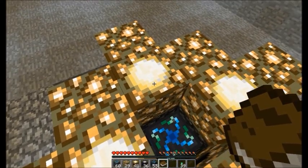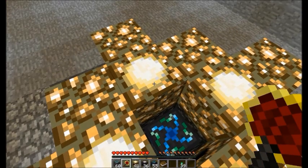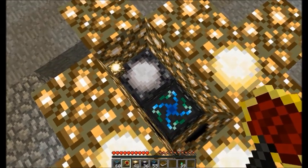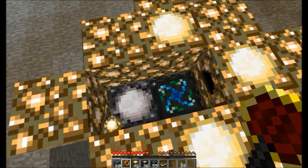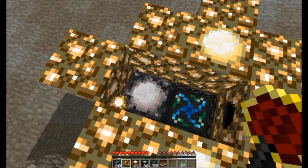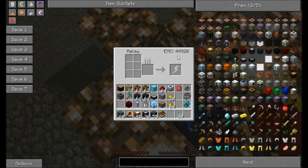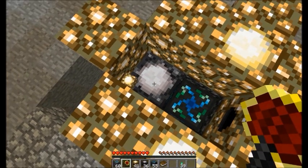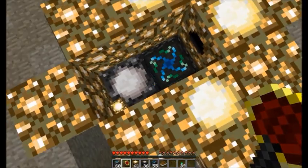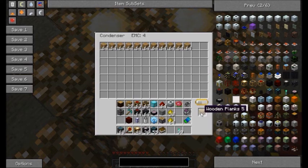This setup here — if I were to break this block here, you can see I have a relay adjacent to my energy condenser. Relays, in version 6, act as pass-throughs for energy collectors. If you have energy collectors surrounding a relay, all the energy collectors will pass their energy to the relay, as you can see here. These have been sitting here for a little bit and powered up the relay, and they will pass all their energy to the relay. Then the relay, if it is adjacent to an energy condenser, will pass its EMC to the condenser, as long as the energy condenser has an item to produce.